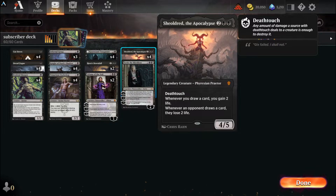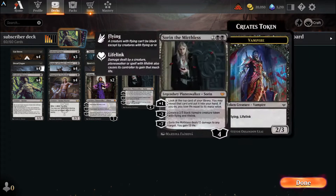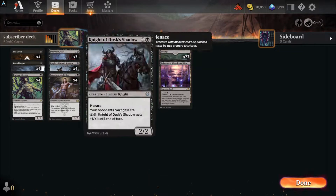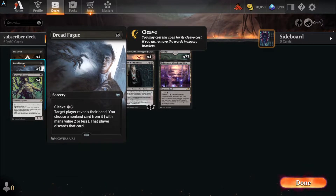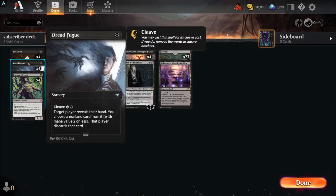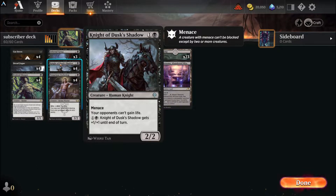We got four Shieldreds - can't complain about having four Shieldreds. That's the back end of this deck. The essence of this deck is the early game. You're going to want to get your Evolved Sleepers down, do Dread Fugue pretty early, same with the Cut Downs. You almost will always have something to do on turn one. Then you'd follow it up with a Tenacious Underdog and Night of Dusk's Shadow - your opponents can't gain life.